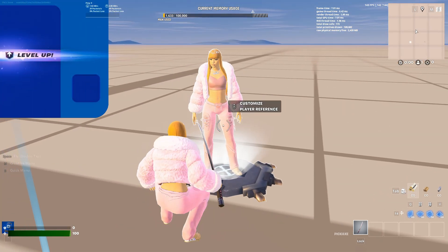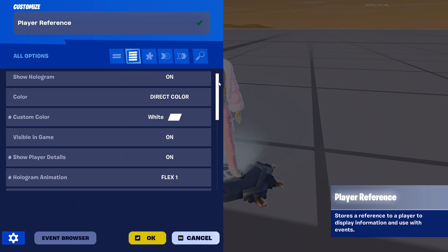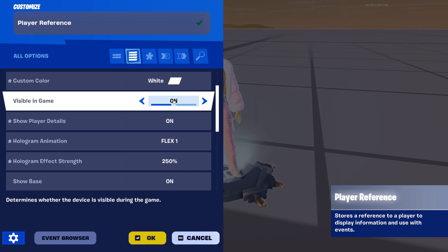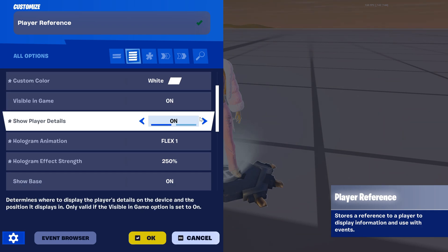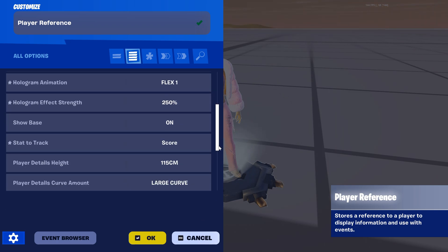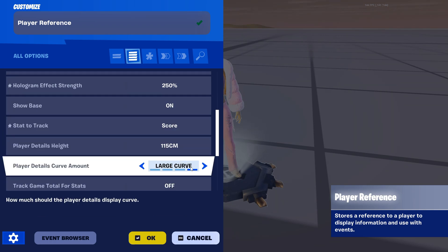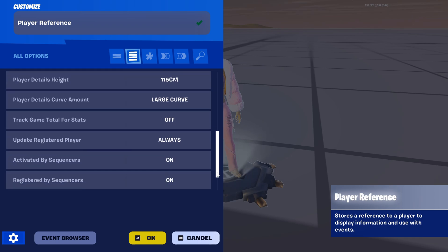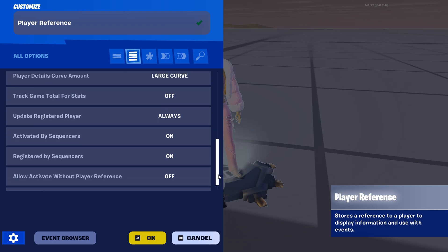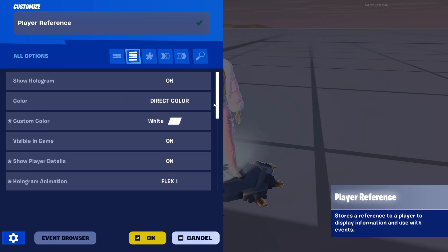Now you're going to go back to customize player reference. Just copy all my settings — put on direct color white, visible in game. If you're going to show your player leaderboard in game, put show player details on. For this one you could put whatever but I just put flex. Make sure this is on score, 115, large, curve off, always on, on, off, off — just copy every single one.